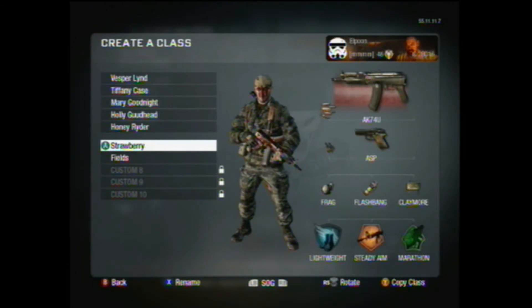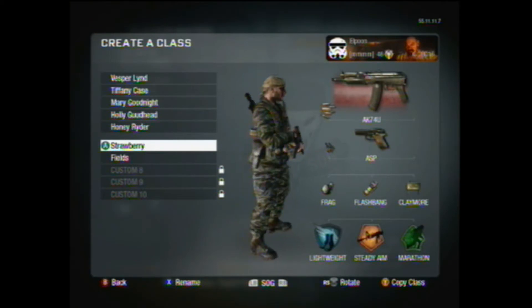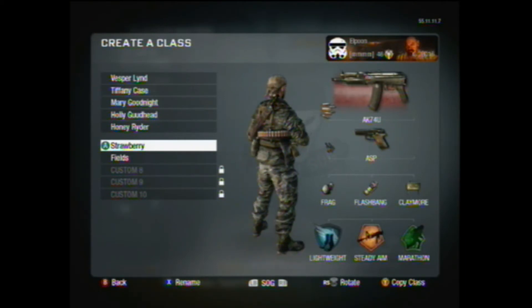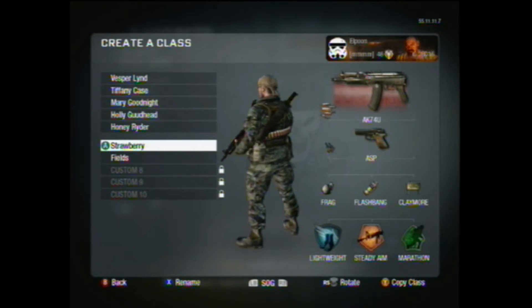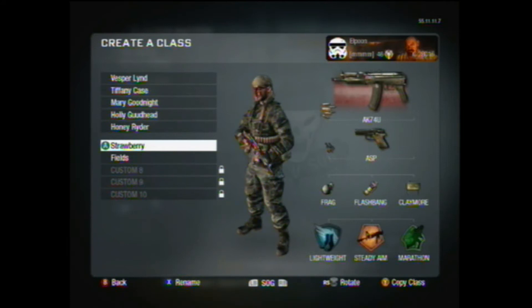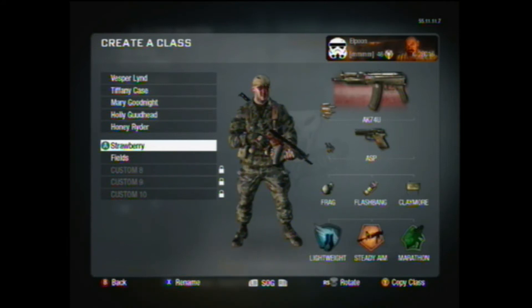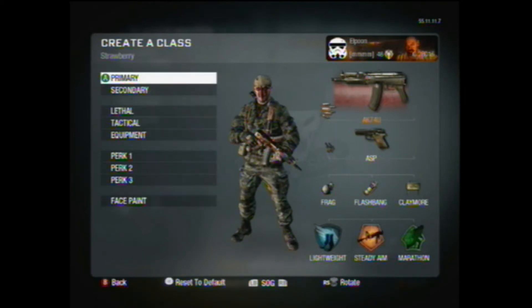Starting out, I've got the AK-74U with rapid fire, dual-wield pistols — whichever pistols you want, doesn't matter. I've got a frag, flashbang, claymore, lightweight, steady aim, and marathon. I don't have any of my perks pro yet. I'm still prestiging, so I'm just kind of flying through prestiges for now.